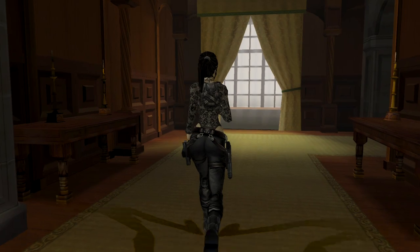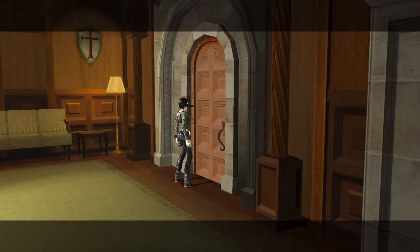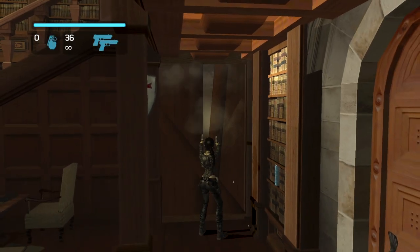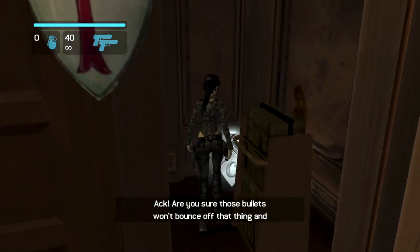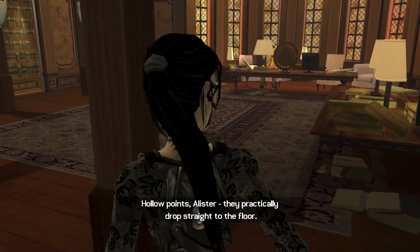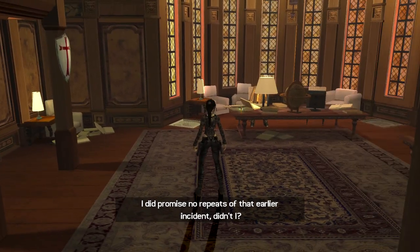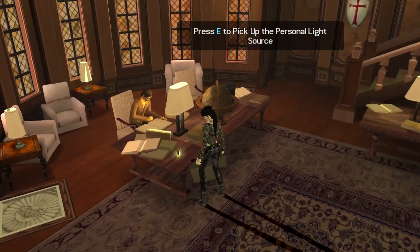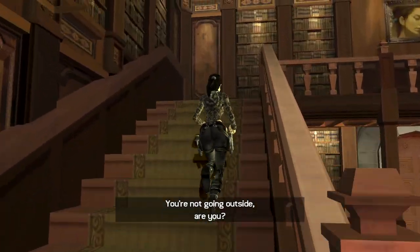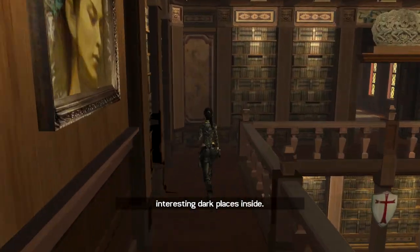We're going into this room next. Alistair's actually in here — we saw Winston earlier. For some bizarre reason Alistair is in the library, maybe he's studying. We shoot this open. Alistair says: 'Are you sure those bullets won't bounce off that thing and put a premature end to my short and promising life?' Lara replies: 'Hollow points, Alistair — they practically drop straight to the floor. I did promise no repeats of that earlier incident, didn't I.'